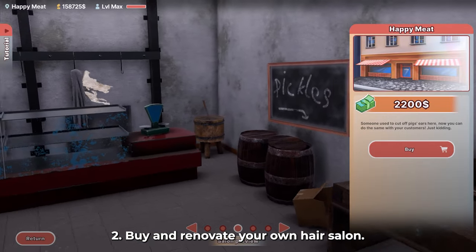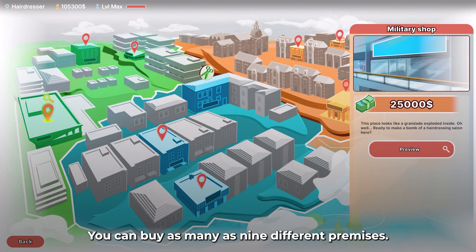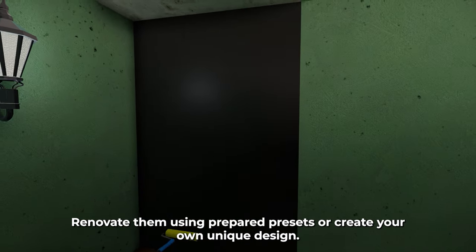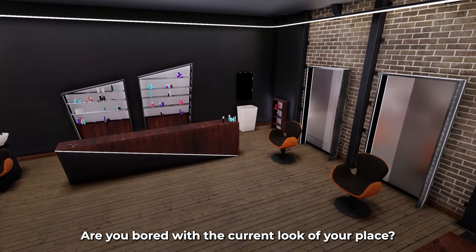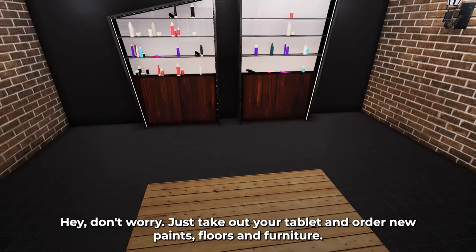Buy and renovate your own hair salon. But wait — not one. You can buy as many as nine different premises, renovate them using prepared presets, or create your own unique design. Are you bored with the current look of your place? Don't worry. Just take out your tablet and order new paints, floors, and furniture.